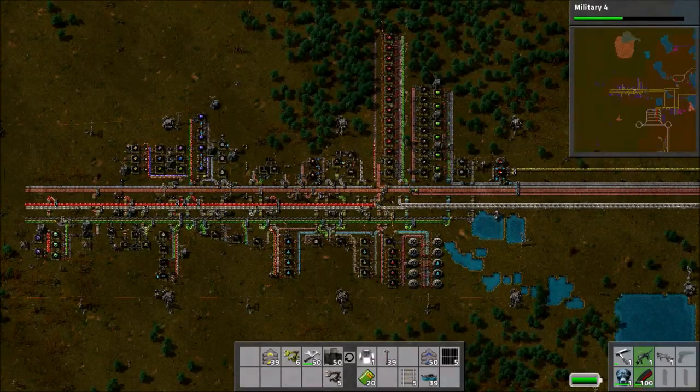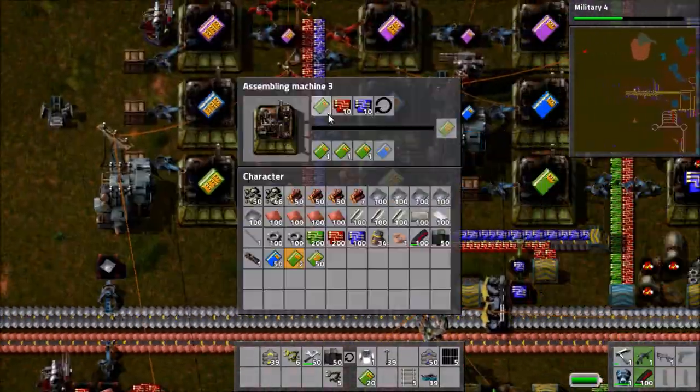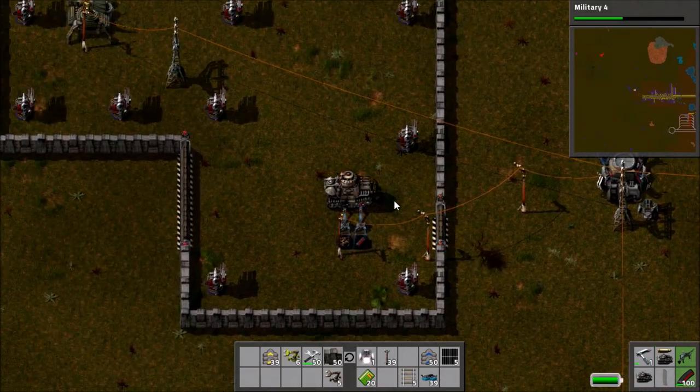Hello, I'm Bentham and welcome back to Factorio. The first thing we're going to do today is go over to the modules and pick up what's there, because at the moment we're not quite fully supplied on the basic efficiency modules, and we need to grab them when they're there.